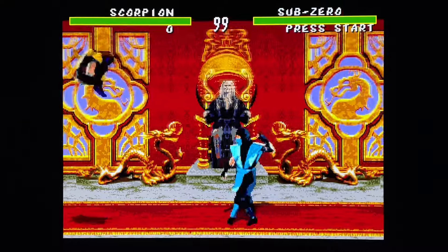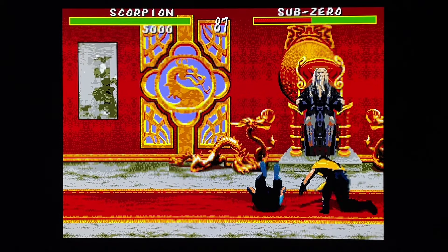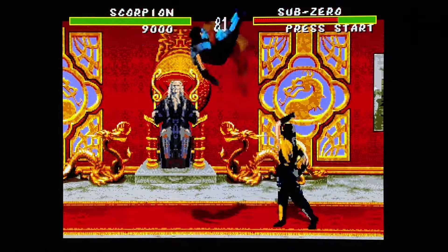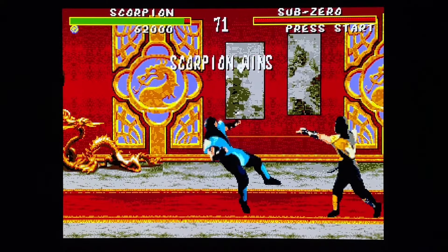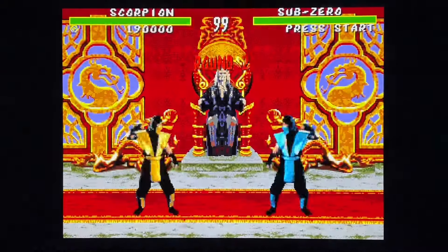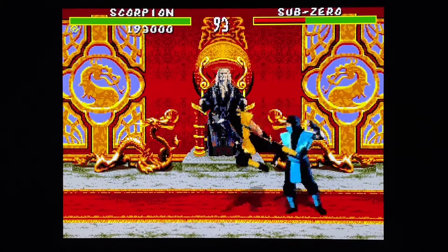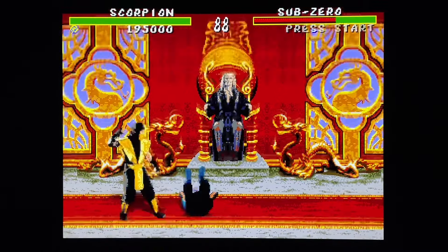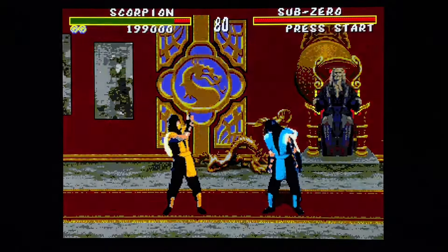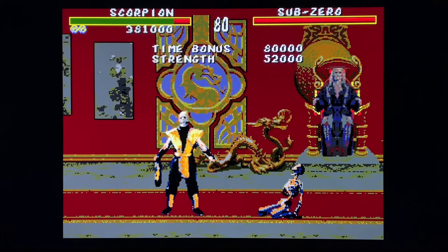Alright, next up we have Scorpion. Thank goodness he still says 'Get over here!' You'll notice Shang Tsung does not look at you - he simply looks forward. There are no pillars in this level either; they took the pillars out. Scorpion's fatality is the exact same as the arcade - which is silly because they removed the blood but kept a finisher where he still kills his opponent. Simply hold block, up, up - there you have it. Scorpion wins.